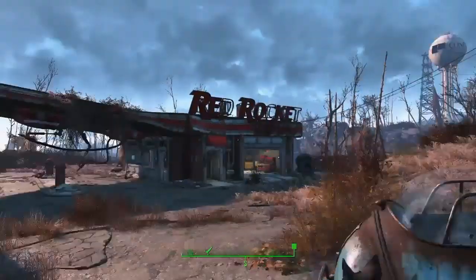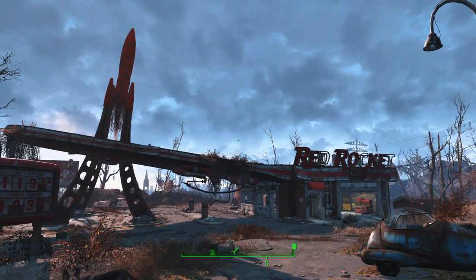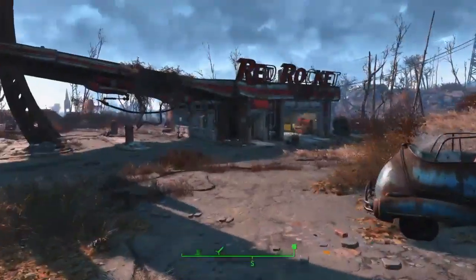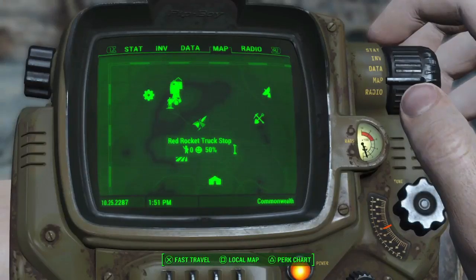Hello and welcome to the second episode of Fallout Real Estate. Today we're going to be talking about the Red Rocket truck stop. Red Rocket is placed on this flat concrete slab in some otherwise hilly terrain that slopes down into Concord, and it's located just south of Sanctuary.